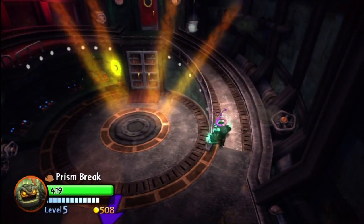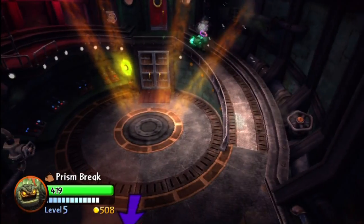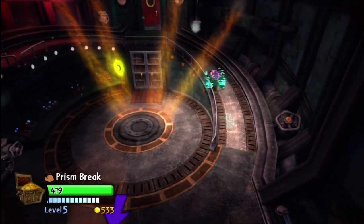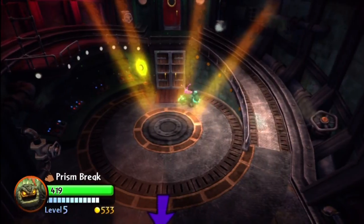Oh, look at that! A lot of people don't know this, but if you have any shaking parts on the ship — like that one right there — if you attack that, eventually a crystal will pop out. So we got a free 25 gold coins, which is awesome.